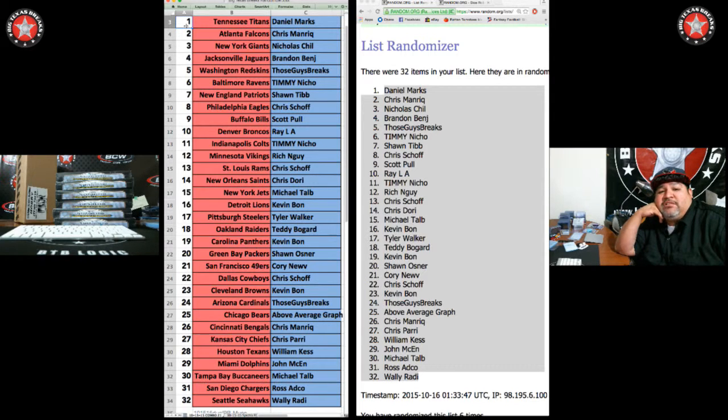Sean T. with the Patriots. Chris Hess with the Eagles. Bill Scott P. — Broncos: Ray L.A. Colts: Timmy. Vikings: Rich N. Chris S. with the Rams. Saints: Chris D. Michael Talbot — Zoman. Jets: Kevin B. with the Lions. Steelers: Tyler W. Raiders: Teddy B. Panthers: Kevin B. Packers: Sean O. Newville with the Niners. Cowboys: Chris S. — Choff.